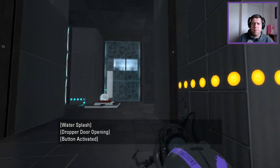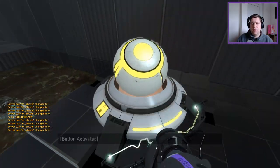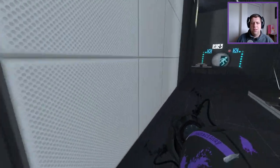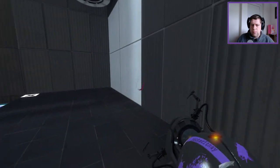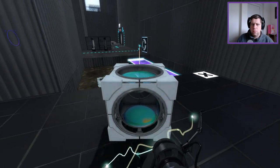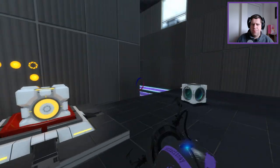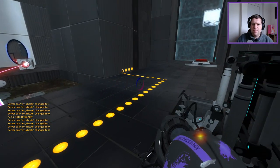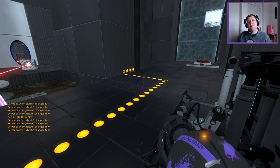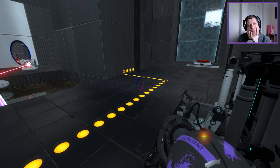Get rid of that, put it on there. Save there. So then we did a swap, didn't we? We don't necessarily need to do a swap. So we'll walk over here and we can do that, which gets us into there. This fizzler has to be opened as part of the exit, so we have to use the laser cube for that. So we can't use...